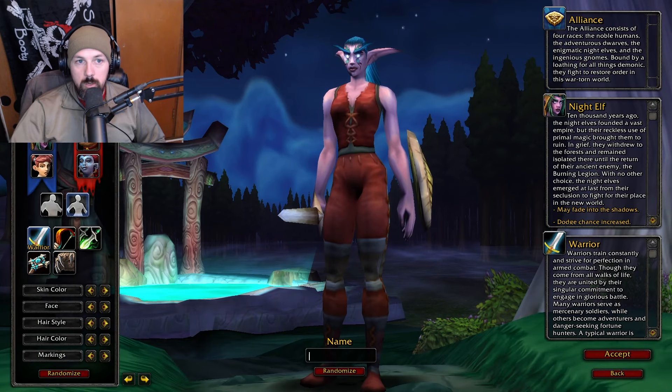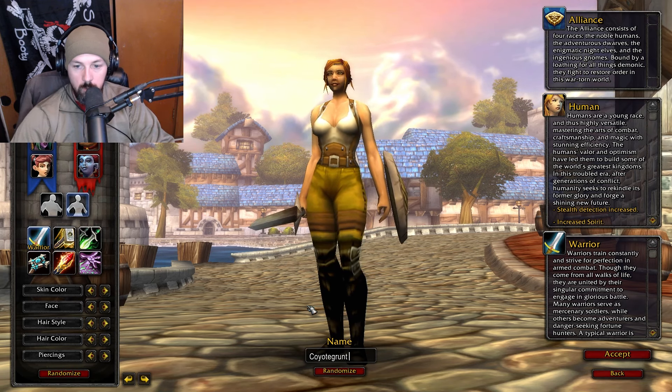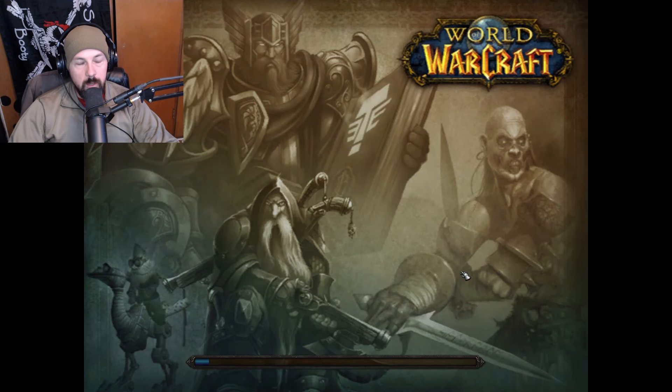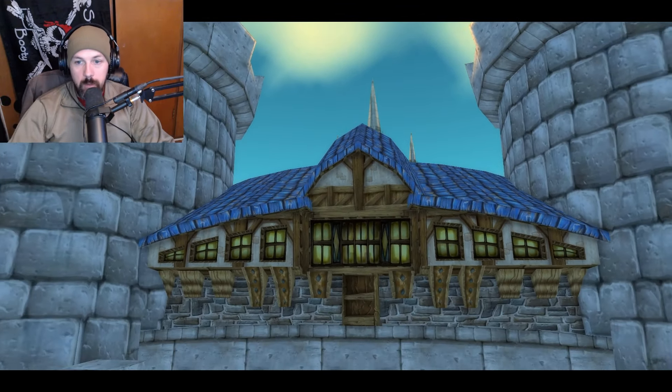We're going to do two characters. I'm going to start off with just a human warrior — we're going to call it Coyote Grunt for the purposes of this video. A lot of people want to leave their starting areas, and that's absolutely fine because there's a lot of resources that are fought over. But you can't leave until after you get your first rune, unless you're a druid. More on that in a bit.